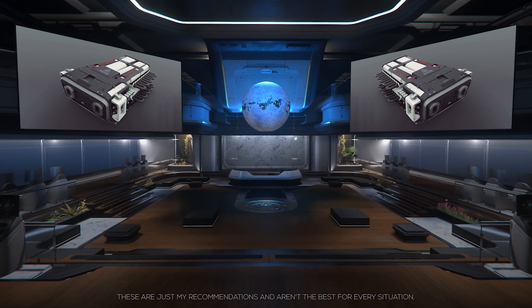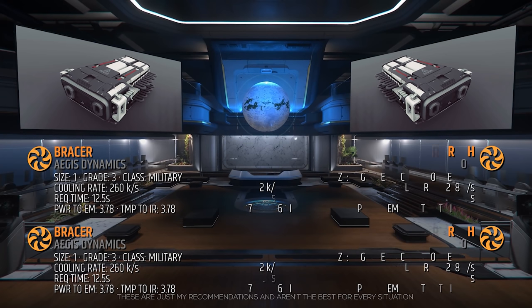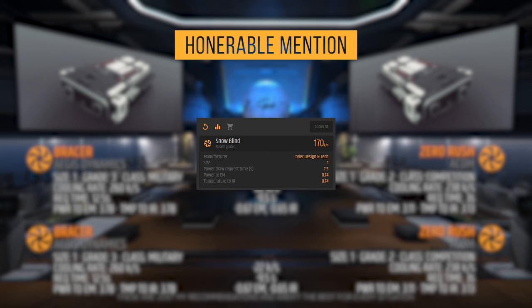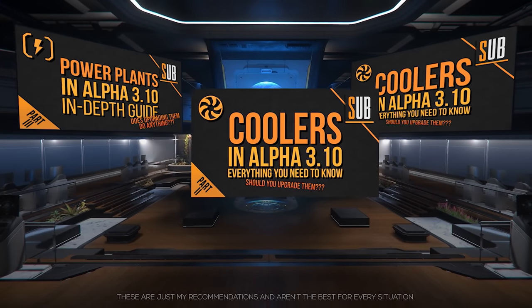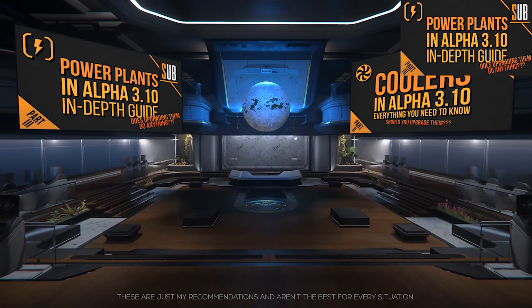Let's discuss its coolers. These cool your weapons and components after they've overheated. The standard coolers on the Gladius are the size 1, grade 3, military class Bracer Coolers. This is one component that you do not need to upgrade. However, if you want the absolute best performance, I recommend adding Zero Rush coolers — they are grade 2, competition class, with a cooling rate of 238 kilos per second and a 3 second draw request time. By upgrading these, you are reducing your power-up and EMP recovery time by 9 seconds, but slightly lowering your cooling per second. An honorable mention would be Snow Blinds for slightly more stealth at the cost of power-up time. For a full explanation on how power plants and coolers work, check out my guides on power plants and coolers.